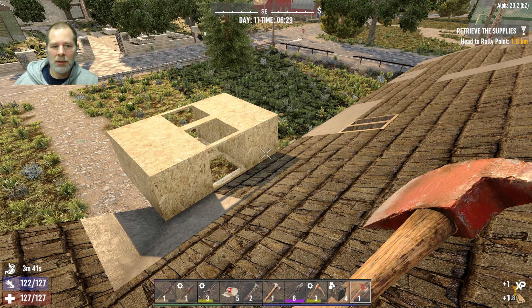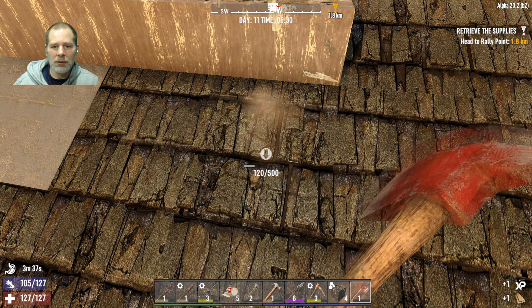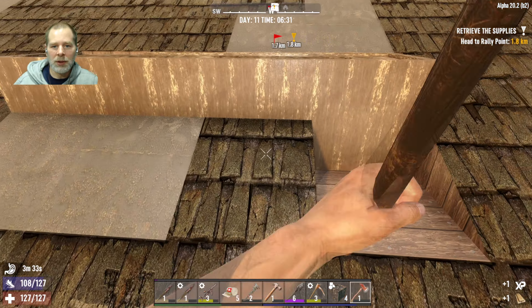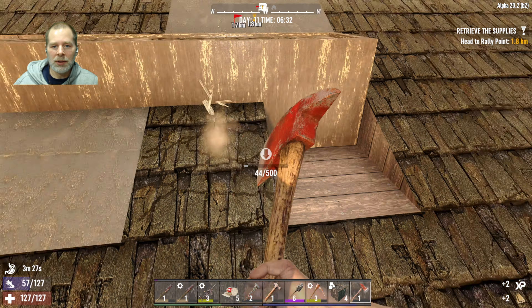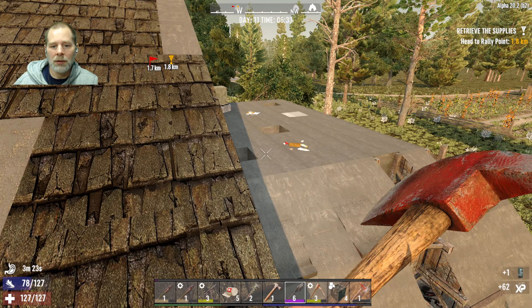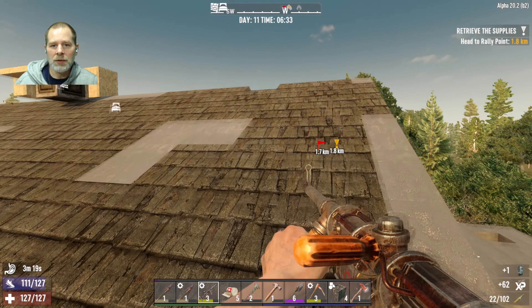Somebody is coming — we're going to have to go kill somebody. The question is should I engage now? They're going to be able to path all the way here, up to the stairs.